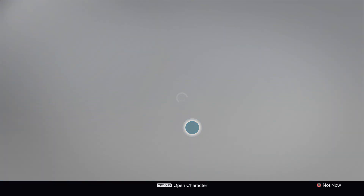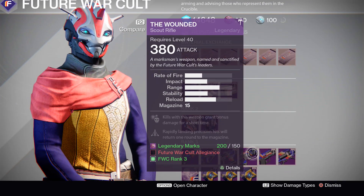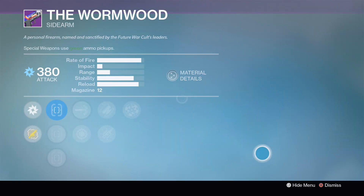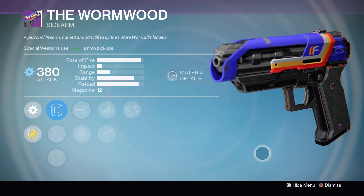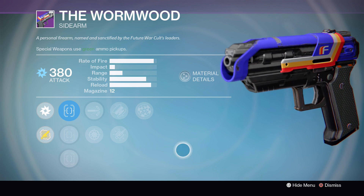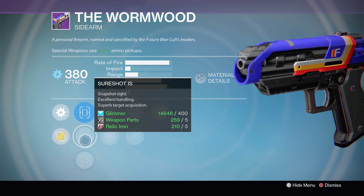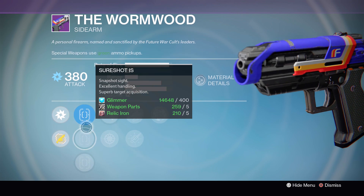And right next to it we have yet another fantastic roll for the Wormwood sidearm. Will it ever end? No, no it will not. This bad boy is once again coming with a fantastic roll this week. It's got both the True Sight and the Sure Shot iron sights for both of the aim assist boosting sights there, and perk wise it's coming with High Caliber Rounds,